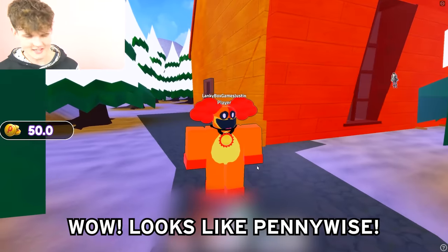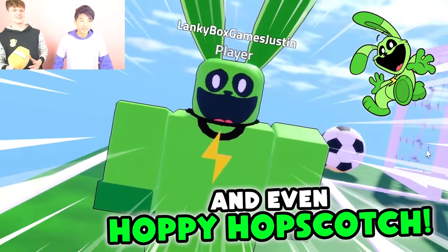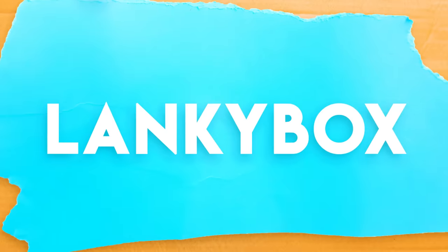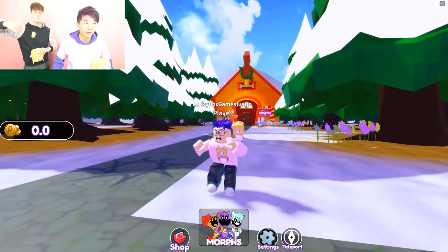Dog Day! Wow, looks like Pennywise! We morph into Catnap, Dog Day, and even Hoppy Hopscotch, and show you how to unlock all morphs in this Poppy Playtime Chapter 3 Smiling Critters Roblox game! Are you ready for a super fun Roblox video? Let's go! Today we are unlocking all the Smiling Critters from Poppy Playtime Chapter 3 in Roblox!